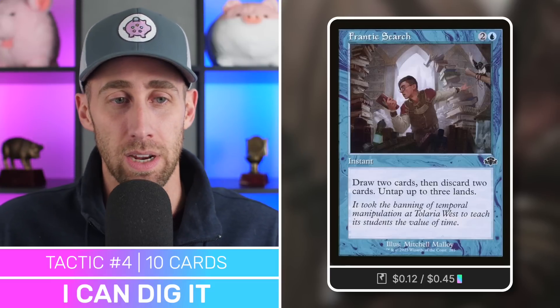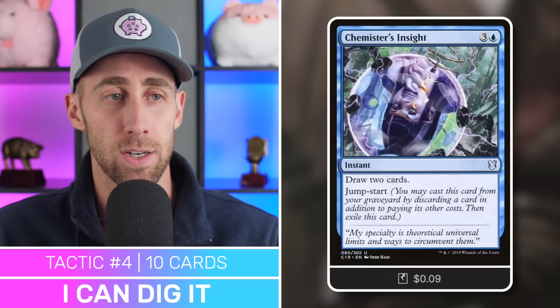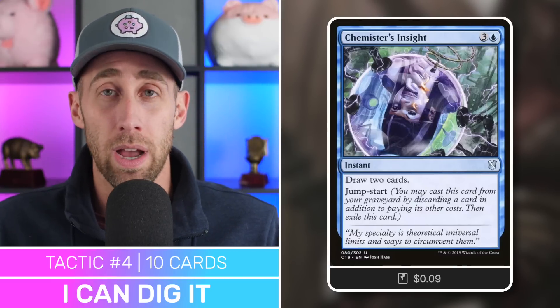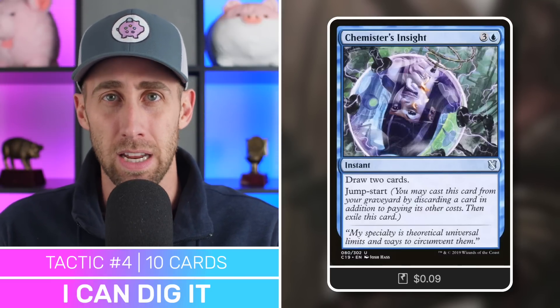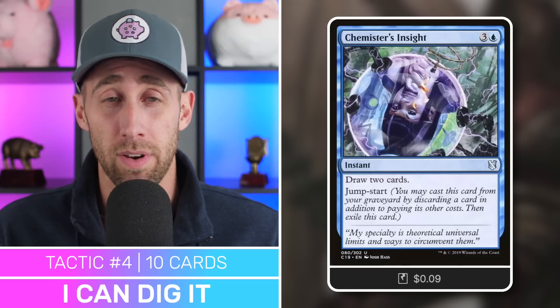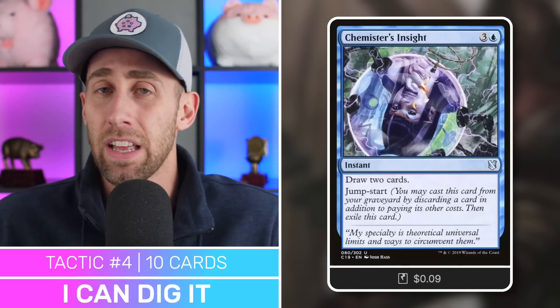Chemistry's Insight — draw two cards, and it has Jumpstart so we can recast it from our graveyard by discarding a card equal to its cost. A great way to dig deeper, and on the second cast you can discard the Binding Blade to get it in your graveyard for your commander.